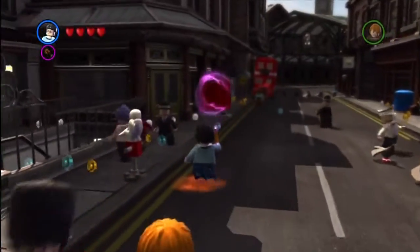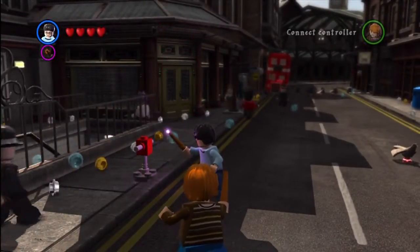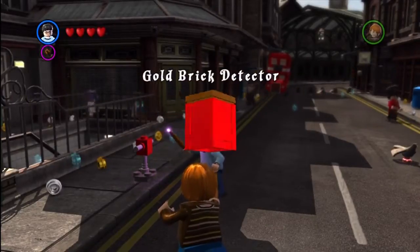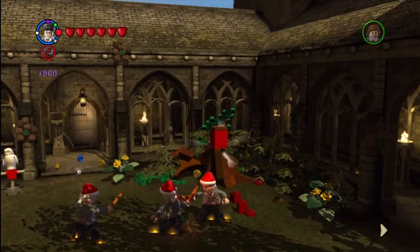So that's why this video is kind of long for 10 collectibles — I leave in the whole time of me running over to Hedwig. I could have cut it out, but I decided to leave it in so you can see which red brick is which. So there we go: Gold Brick Detector.